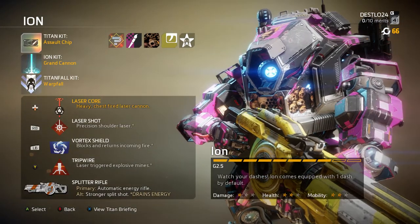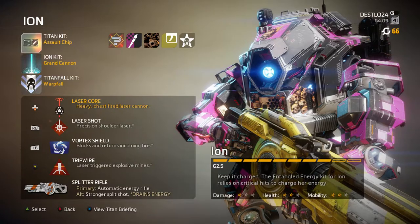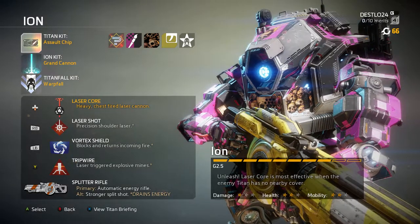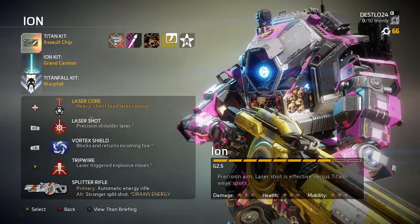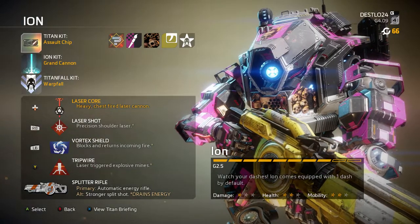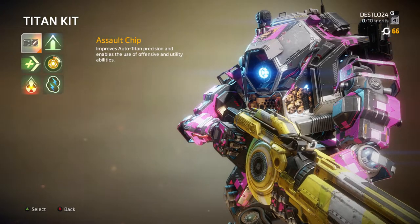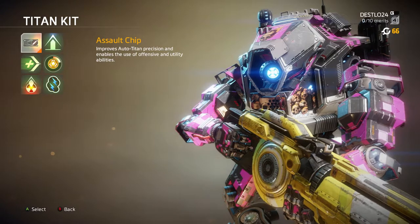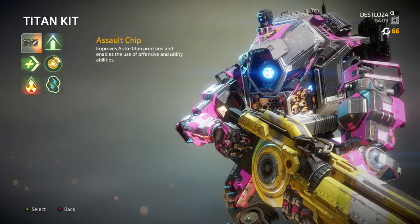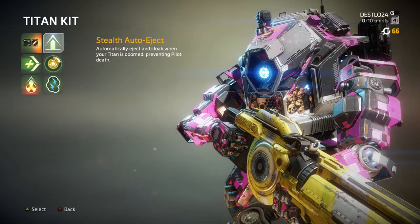All seven titans — let's start with Ion. Ion is a very strategic type. Her abilities cost power, and even certain bullets cost resources, so if you want to be strategic she does a lot of damage if you know how to use her. As for titan kits — only one at a time — I prefer the Assault Chip because of Warp Fall: when the titan comes in it immediately goes into auto-titan mode, which helps keep my titan alive longer. Stealth Auto-Eject ejects you when you're doomed, which is useful but sometimes you're about to finish a kill in doom mode.